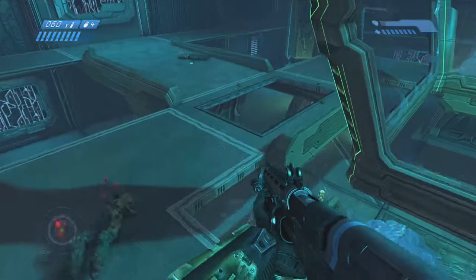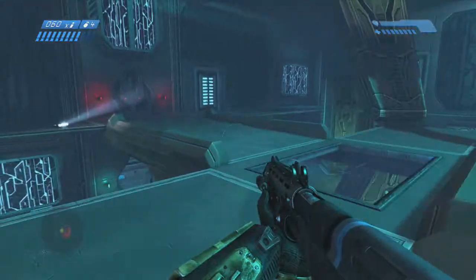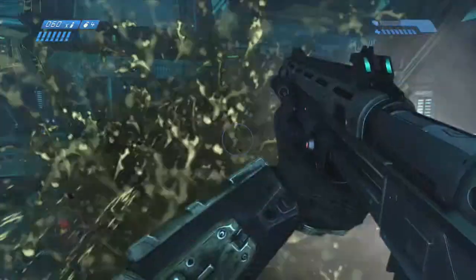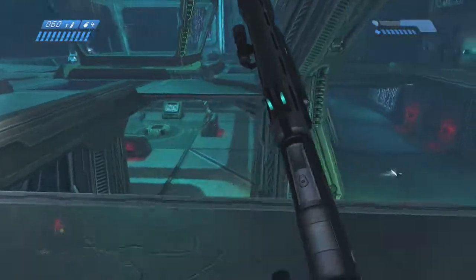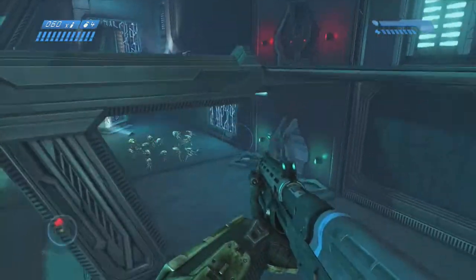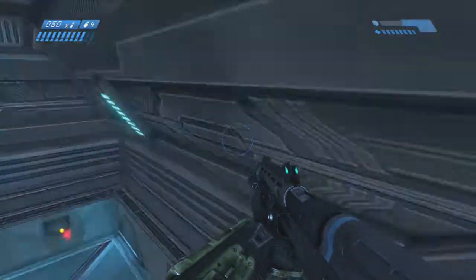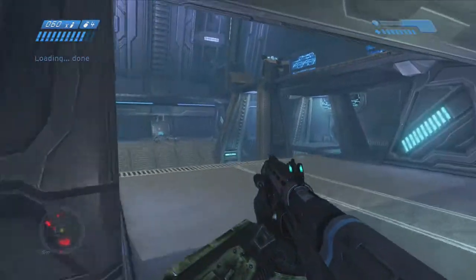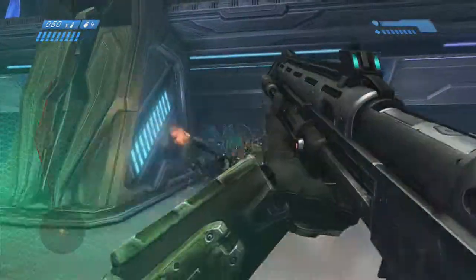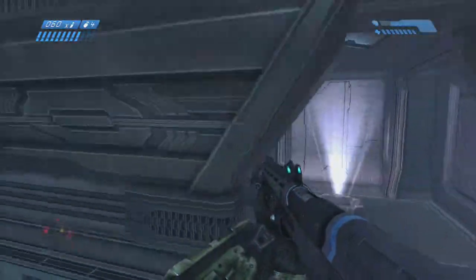We're still on the same path, going the same direction. Here I'm checking to make sure — I think it's the door on the other side that actually opens, and there are combat forms in there that you can get kills off of. I'm sort of doubling back here because I'm trying to get more flood combat forms to spawn — just trying to get as many kills as possible before I head in the direction of the exit.